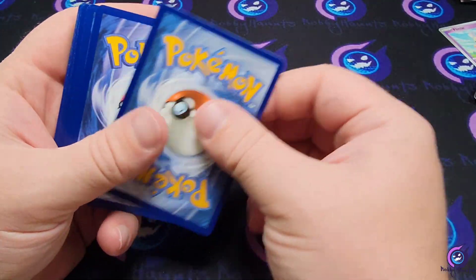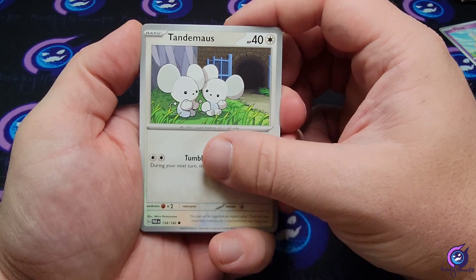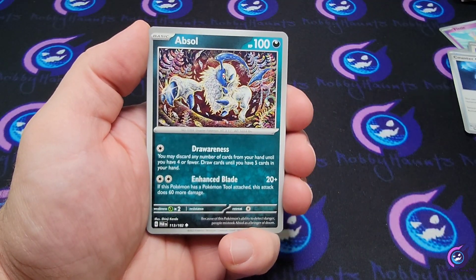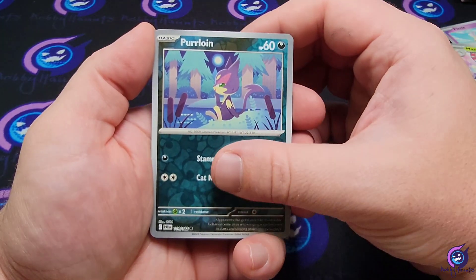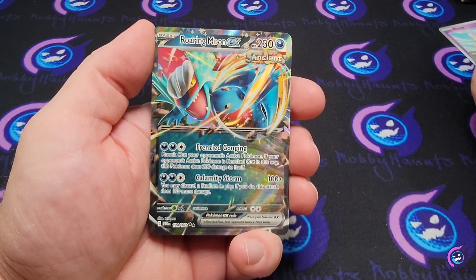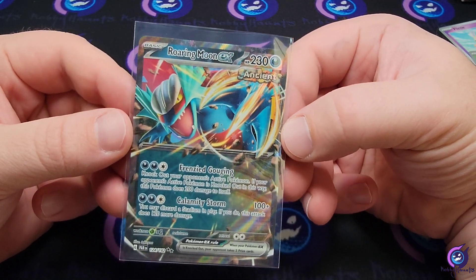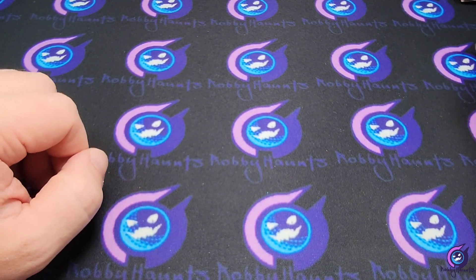Second pack — code card for you. Psychic energy, Tandemaus, Toxel, Spinda, Counter Catcher, Absol, Maschiff, Purrloin reverse, Wiglett reverse, and a Roaring Moon EX. We'll take it! Like I said, pretty much anything we pull here is new to me. And we got that Ancient Salamence.